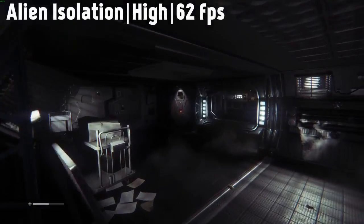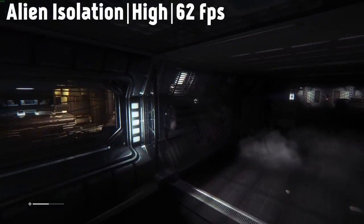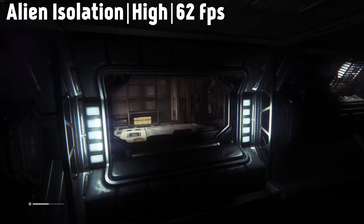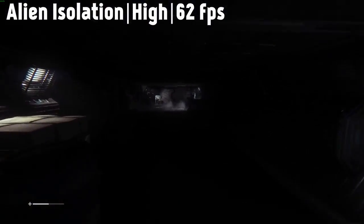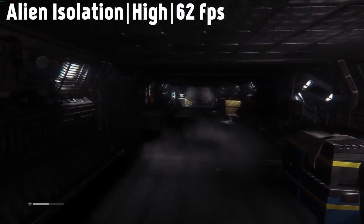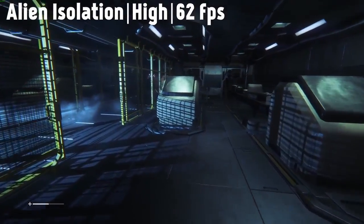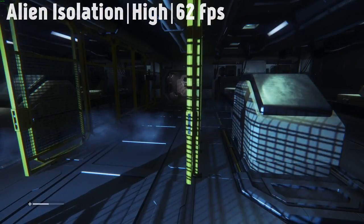Third up is Alien Isolation. I rarely see this game being tested out graphics wise, but really its visuals aren't too bad. At high settings on 4K, the game achieved over 60fps all of the time, never dipping below 60fps, and the visuals were increased dramatically. I could also feel a definite increase in the ambience of the game. Running away from a 4K alien — now that is something you need to experience.